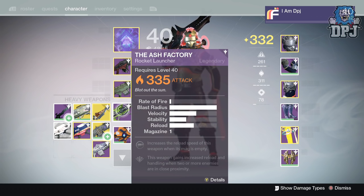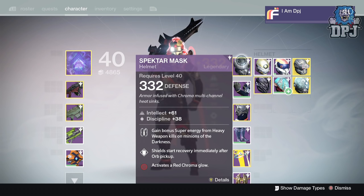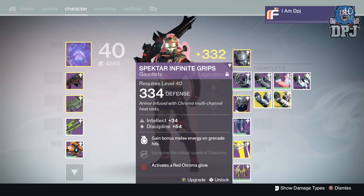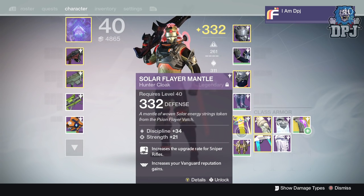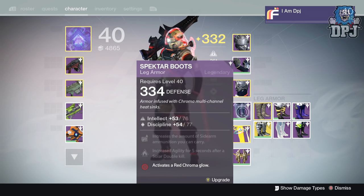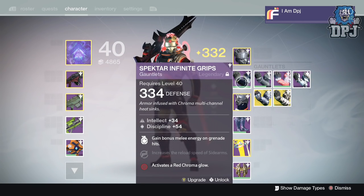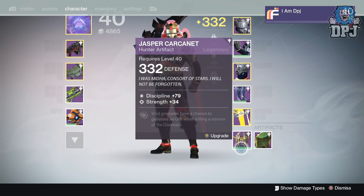Armor is the same — same old Specter mask, Specter infinite grips, Specter infinite vest, Specter boots, and that Siren Flare mantle. What I actually want is full Future War Cult gear — I want to lock that in.